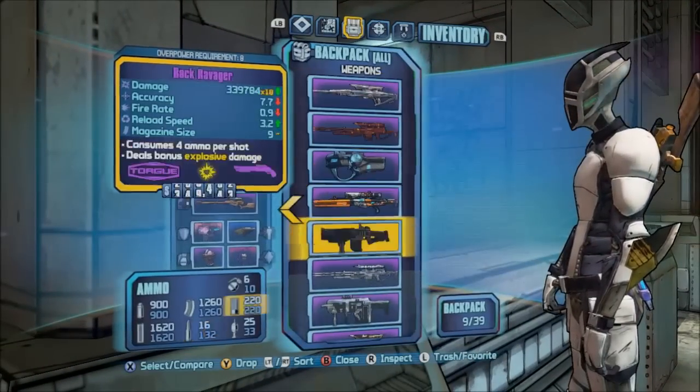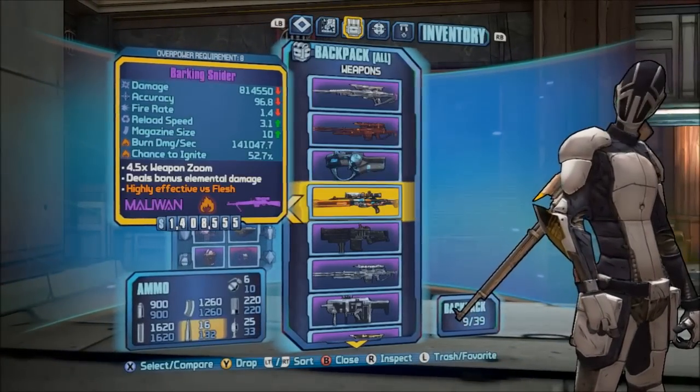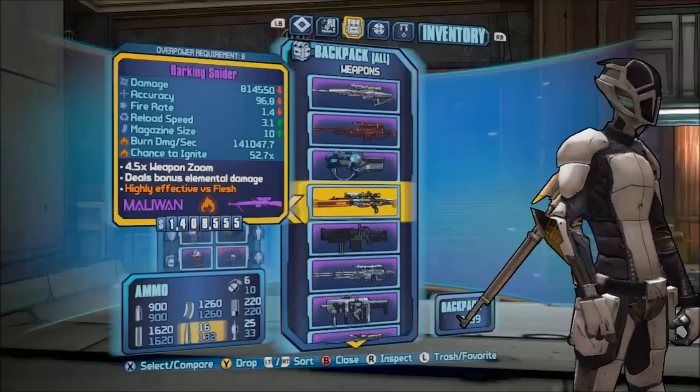There are gemstone weapons for all purple weapons, Torgue's rocket launchers, and Maliwan sniper rifles. For example, there is no Aquamarine Sniper, and that kind of disappoints me because the Sniper is one of my favorite weapons.